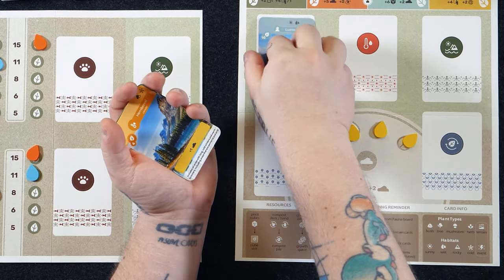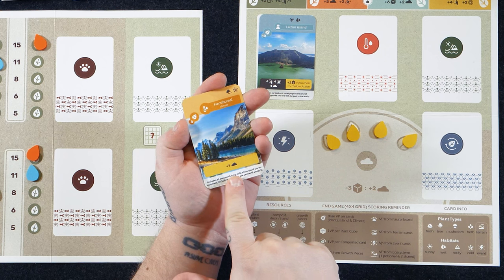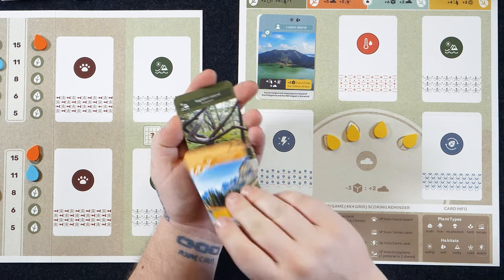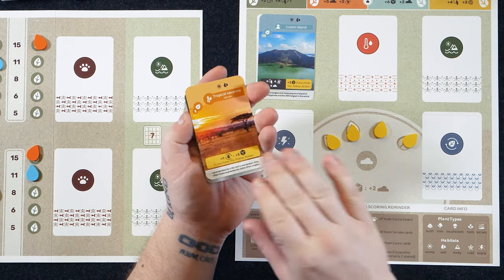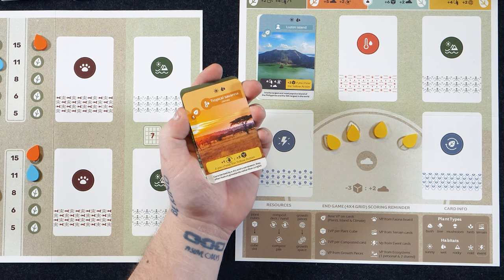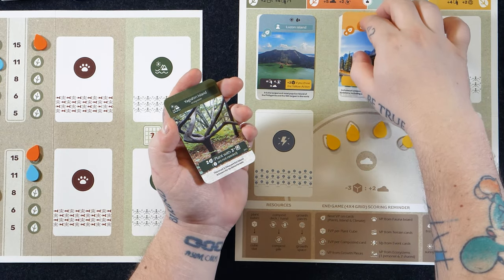When you've selected your island, place it up in the top. Next, look at your climate card, which will typically have an in-game ability. For instance, this climate gives you plus one dirt every time you take the yellow action. On the other side, you'll be able to compost and gain three plant cubes if you choose the yellow action. Note the difference: one triggers for anyone who activates yellow, while 'if you choose' is specifically for when it's your own turn selecting that action. Once you've grabbed one, place it down on your board.